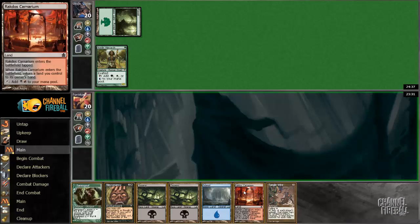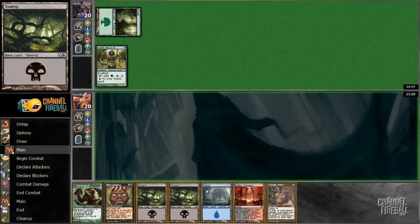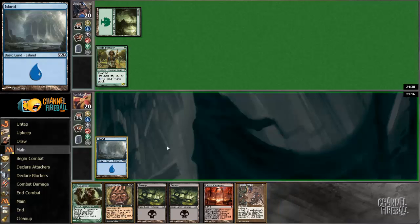Probably going to play a Ravnica Carnarium on the next turn. I have some blue cards — Mystical Tutor and Brainstorm — and also some black cards — Sarcomite and Entomb. So I could get punished either way, but I'll start off with the island.